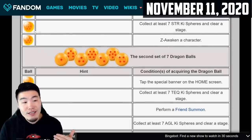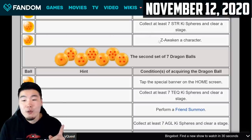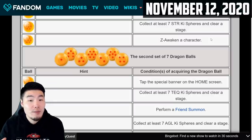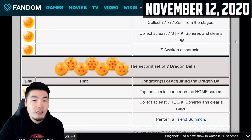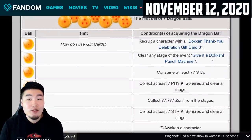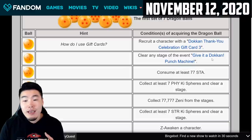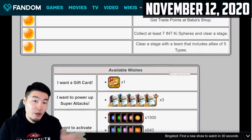For the seventh and final dragon ball of the first set, you have to Z Awaken a character. This is different from Extreme Z Awakening — Z Awakening is just taking a unit from SR to SSR or SSR to UR. Those are all the things you need to do to complete your first set of Purunga dragon balls for this year's Thank You Celebration. Once you get that done, you can summon Purunga for the first time through your home screen.